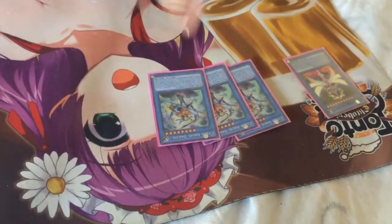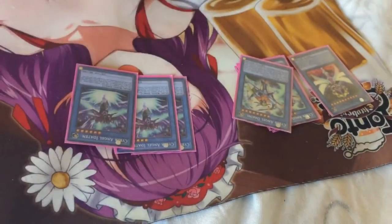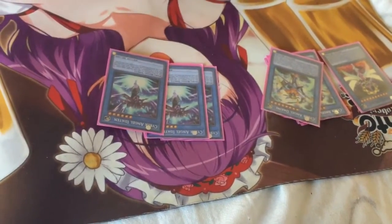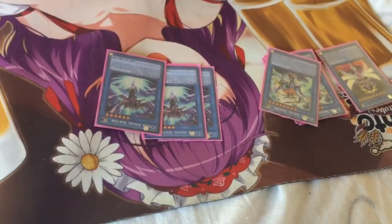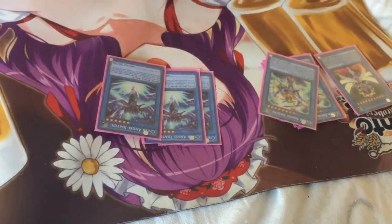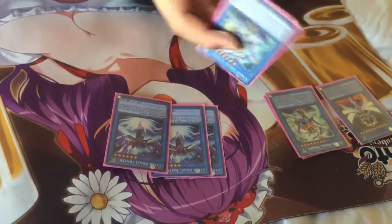The next card would be Editin. I run three because I'll be activating Machine Angel Ritual, sending Editin, her effect triggers, letting me add Machine Angel Ritual back from the grave. Then you look for Cyber Angel Benten or this card.